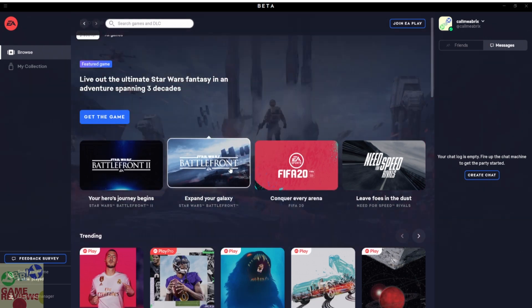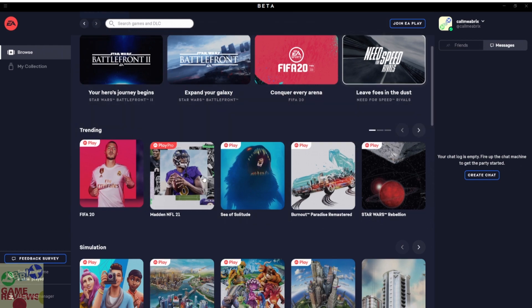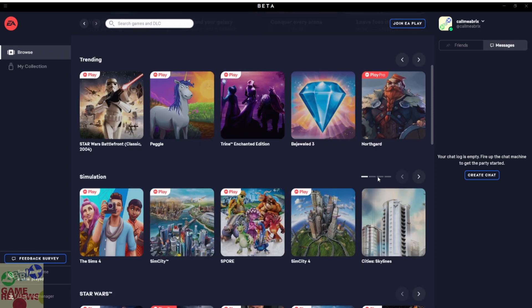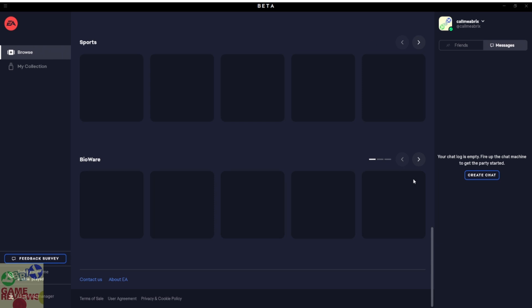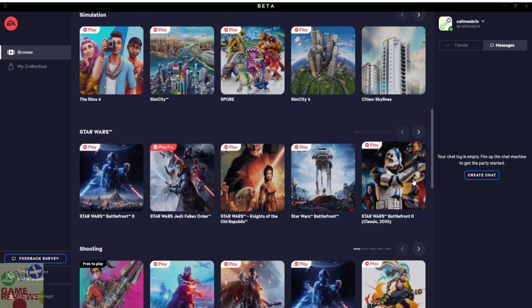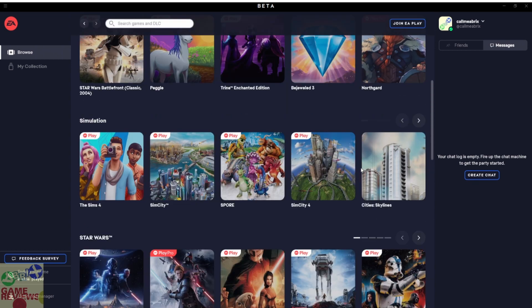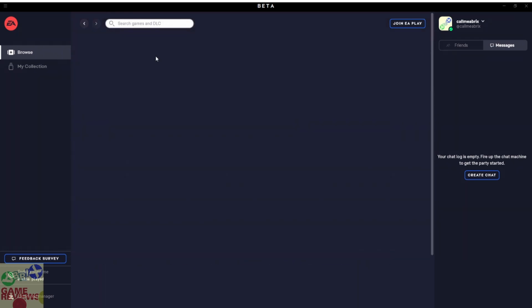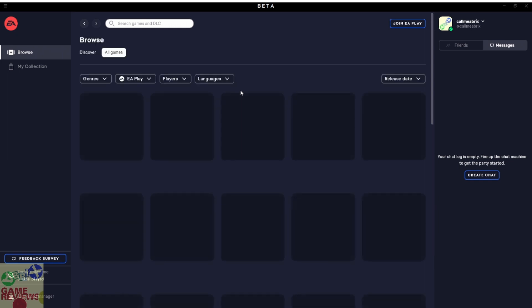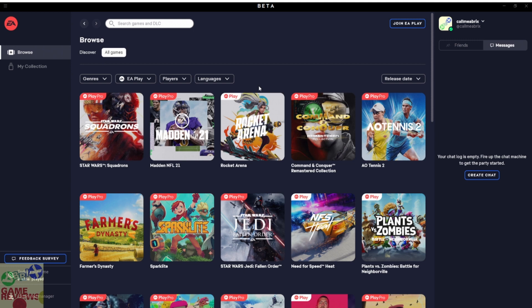First of all, as you can see there is a home page with different games with nice backgrounds. These are trending games according to EA, and there are various categories. It is going to show you a bunch of catalogs like this — it does take some time to load, but it shows you a lot of catalogs.